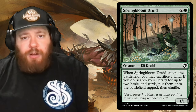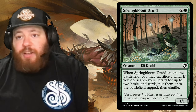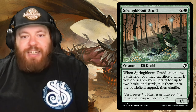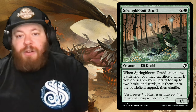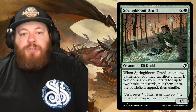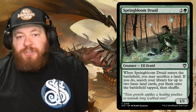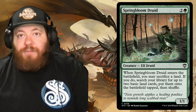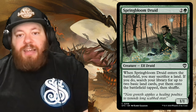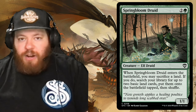Spring-Leaf Druid is a very popular card in a lot of landfall decks — two and a green, another elf druid. Whenever he enters the battlefield, you may sacrifice a land — getting that land into the graveyard — and if you do, search your library for up to two basic land cards and put them on the battlefield tapped. So it's a trade of one for two, and since we have so many unique cards that care about landfall and lands going to the graveyard, this card can do both at the same time for only three mana.